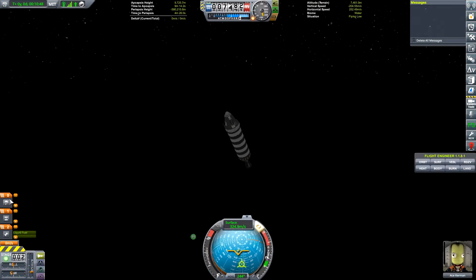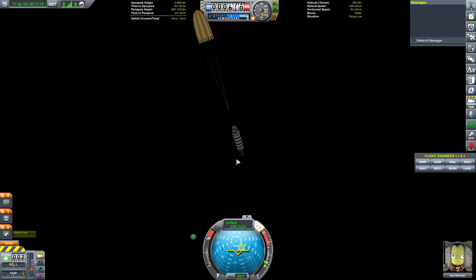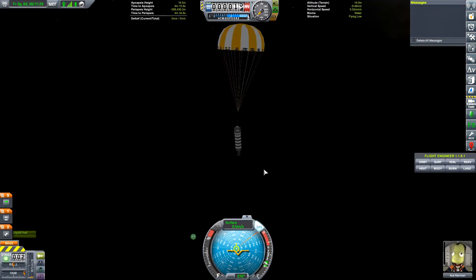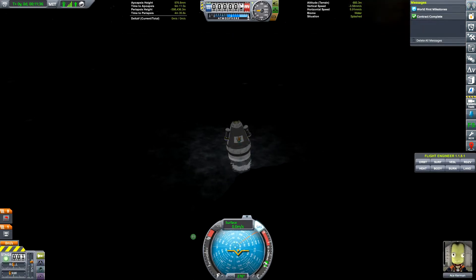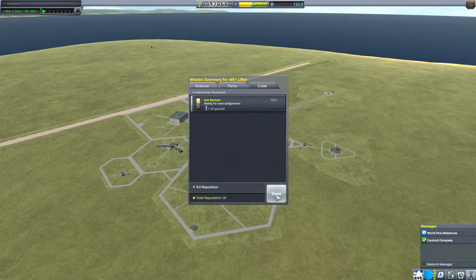This thing is flying through the air — let's deploy. The chute has fully deployed. We're under 10 meters per second, so we're good. We lost a few parts on splashdown, but overall we're okay. We've got 100 science from that — that's great. And we got back 3,000 funds for our parts — excellent.